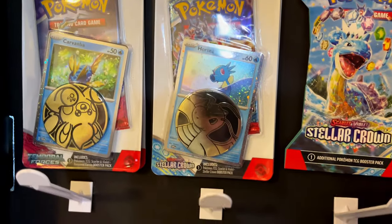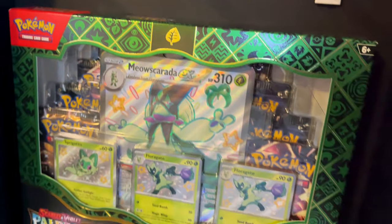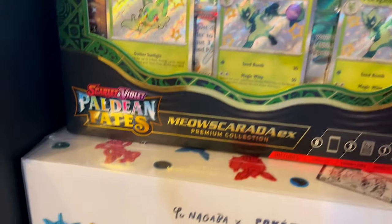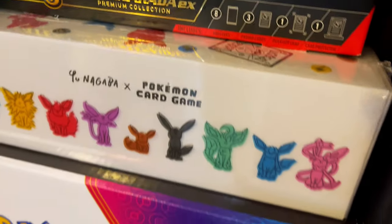Oh, I'm so excited! Look at that horsey, I like that horsey. Check this out — I just threw some crap on here. Here's a Florigato — no collection box, no Meowscarado. That's an error box. And a Unigava UV collection box that Ryan gave me that I may or may not give away during Christmas. We'll see.